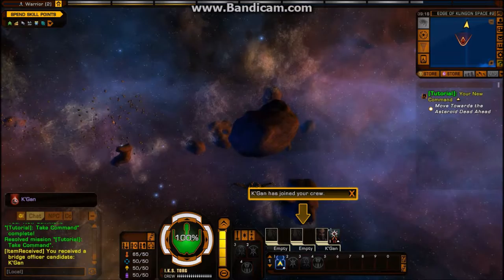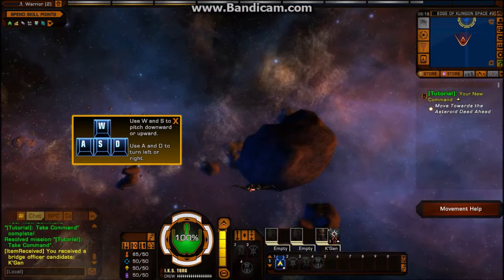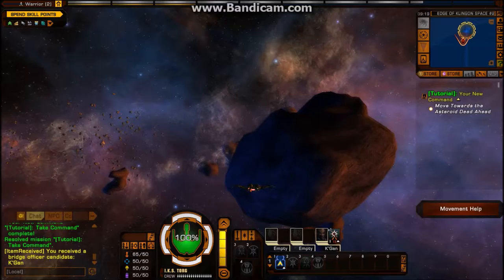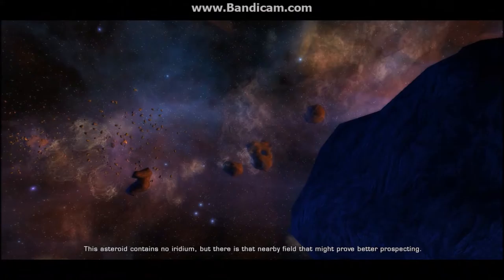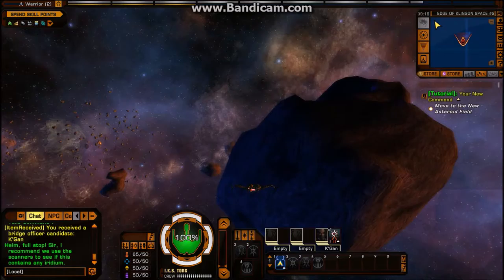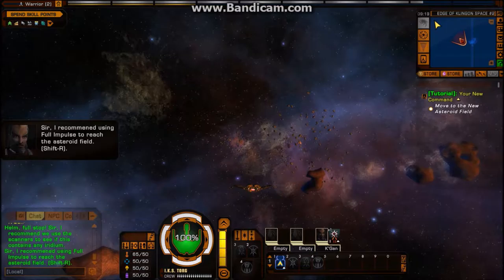Kagan has joined your crew. Use W and S to move up or down. I recommend we use the scanners to see if this asteroid contains any iridium. This asteroid contains no iridium, but there is that nearby field that might prove better prospecting. Use your minimap or press M to see where your next objective is. Sir, I recommend using full impulse to reach the asteroid field.